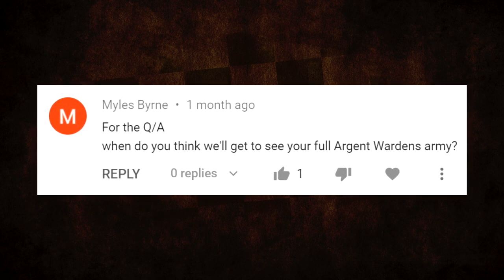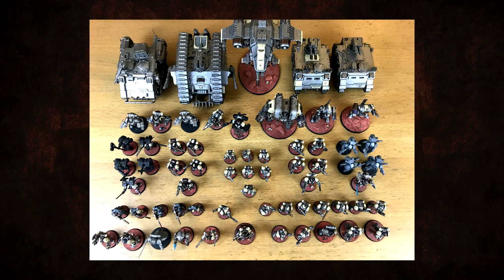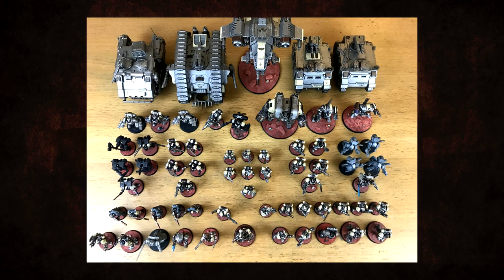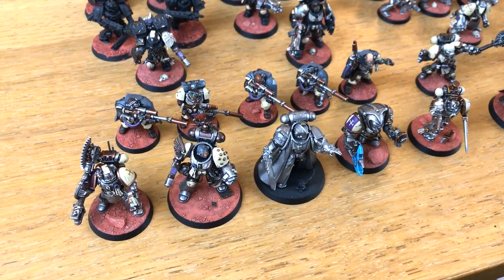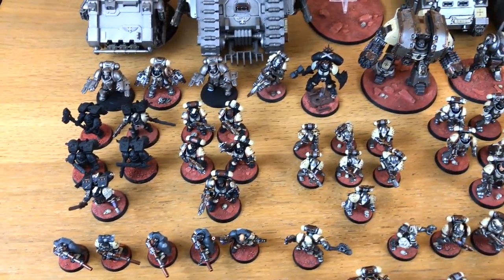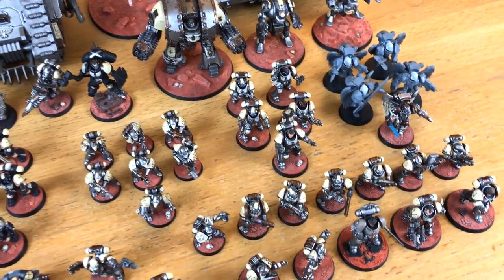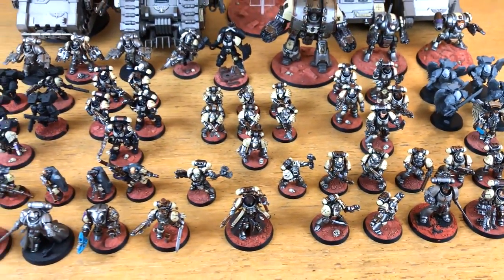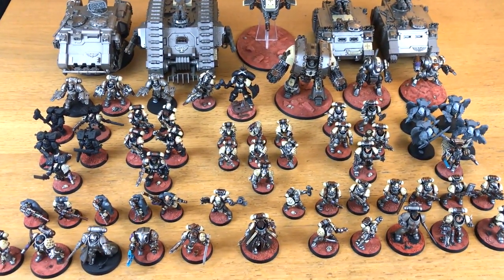Miles Burn asked when we'd get to see my full Argent Wardens army — well, now, because I'm putting them on screen. This is the complete thing, including stuff that isn't painted yet. It's over 3,000 points I think, although a lot of that is in HQ choices because I apparently just have a ton of them — I enjoy making new and interesting ones. I haven't had a chance to play with them in ninth edition yet, so I have no idea if they're any good.